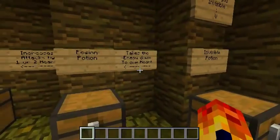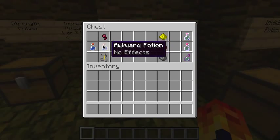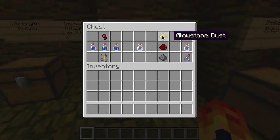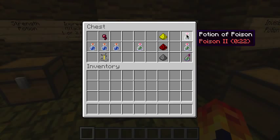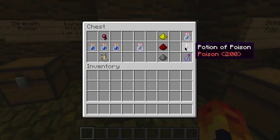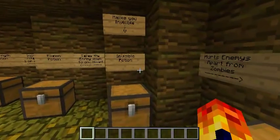The poison potion takes the enemy down to half a heart. It requires a spider eye with awkward potions in a brewing stand to make a potion of poison. Adding glowstone dust makes it more powerful but shorter. Redstone makes it last longer but not as powerful. Gunpowder makes it into a splash potion.